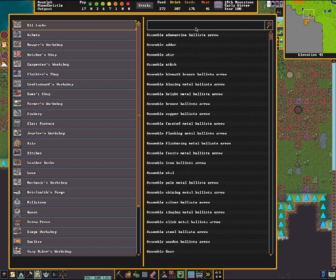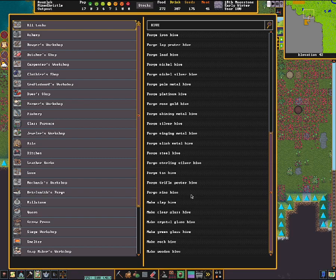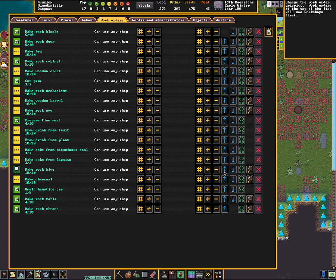The first thing you're going to need to do is go ahead and produce yourself some hives. I'll make mine out of rock — I'll produce 10 of them. That sounds great. Let me pump this up a little bit.